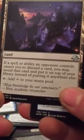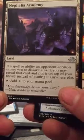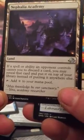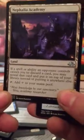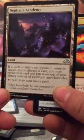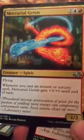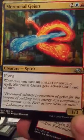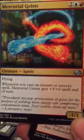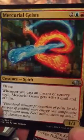If a spell or ability an opponent controls causes you to discard a card, you may reveal that card and put it on top of your library instead of putting it anywhere else. Add one to your mana pool. Nice. Creature — spirit, flying. Whenever you cast an instant or sorcery spell, Mercurial Geists gets +3/+0 until end of turn. 1/3.